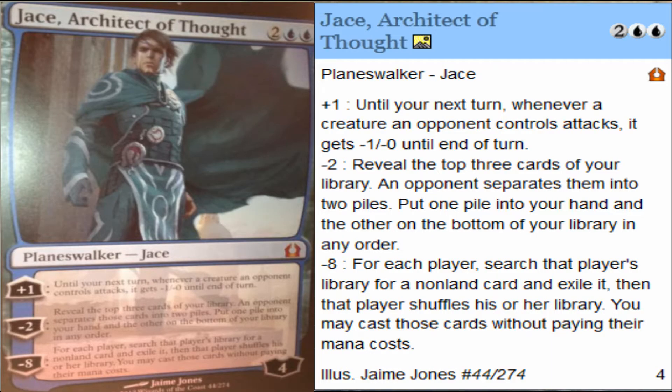In advance I apologize for some of the cards' bad quality. The new Jace in Ravnica is called Jace Architect of Thought, which costs you 4 mana to cast. He starts off with 4 loyalty counters.